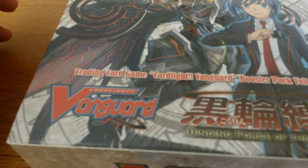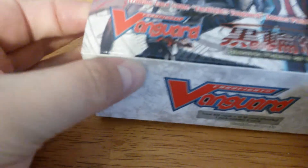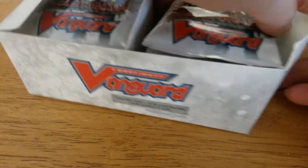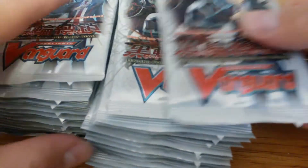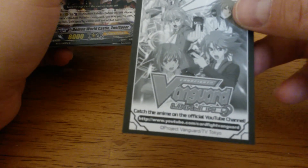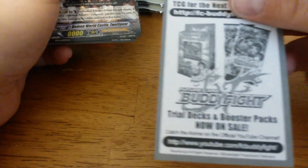Welcome back YouTubers. Today we have the Vanguard BT-12 Binding Force of the Black Rings box opening. This has the most anticipated Link Joker, there's a new lock mechanic. Let's see if we can pull some of those good cards. And what are they advertising in this pack? Link Joker and the new Buddy Fight set.